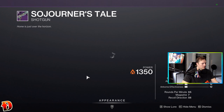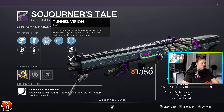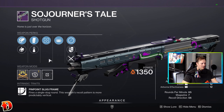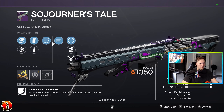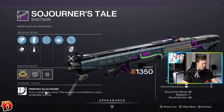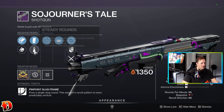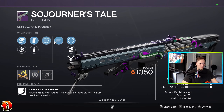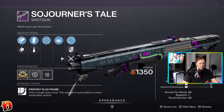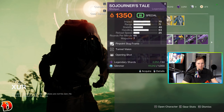Sojourner's Tail shotgun — hadn't seen this one in a while. Tunnel Vision — that's good. Opening Shot. Reload, Hammer Forge, Small Bore, Extended. It's a Slug Frame, but it's got Reload. I would rather it have more Range or Handling, not Reload Speed. But Tunnel Vision and Opening Shot are going to be really good. Maybe try it in PvP and see how it goes — they're pretty cheap, buy it and see how it goes.